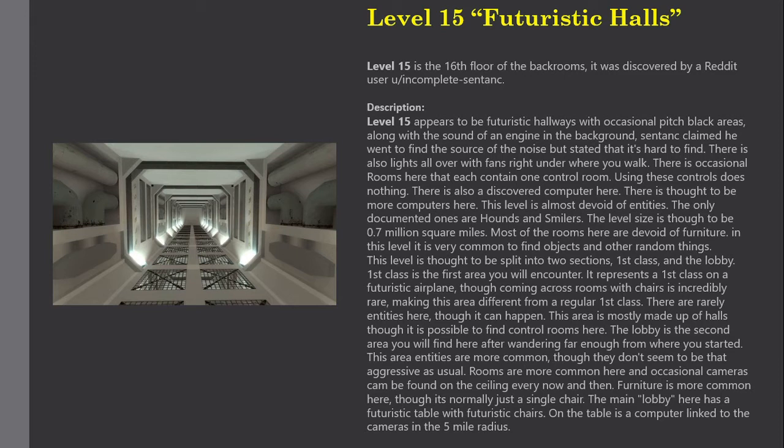Level 15 appears to be futuristic hallways with occasional pitch black areas, along with the sound of an engine in the background. Snedink claimed he went to find the source of the noise but stated that it's hard to find. There are also lights all over with fans right under where you walk, and occasional rooms each containing one control room. Using these controls does nothing.